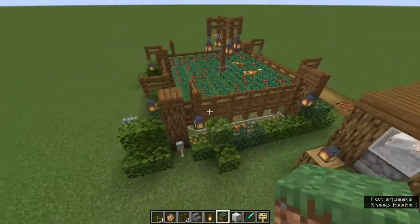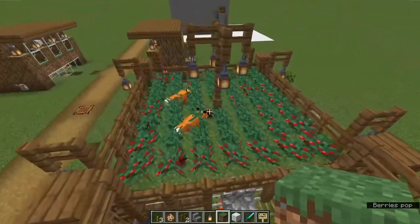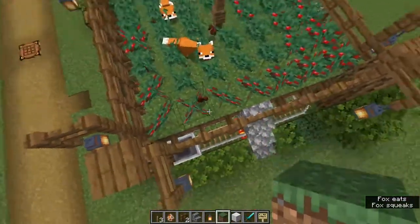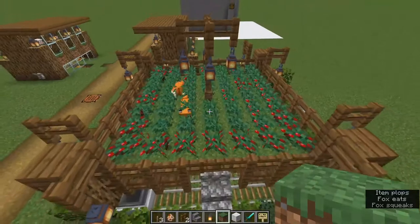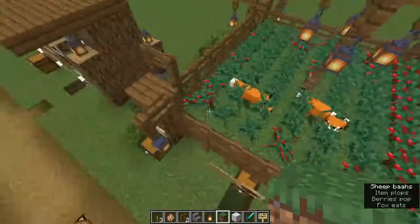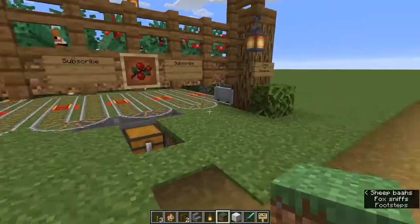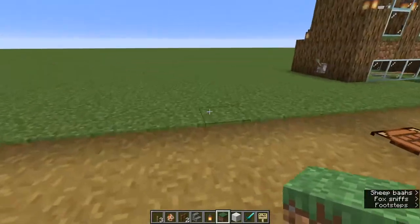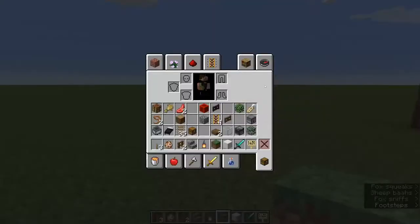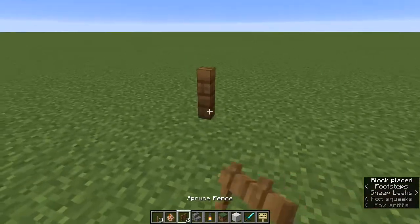When I say this is a simple farm, I mean it — it's very simple. You just need a fence post, a fox, and some berry bushes that grow, and then you can replicate them. However, I've made it a little bit more advanced because I put a collection system underneath. First thing I want to do is show you the basics of building it out.